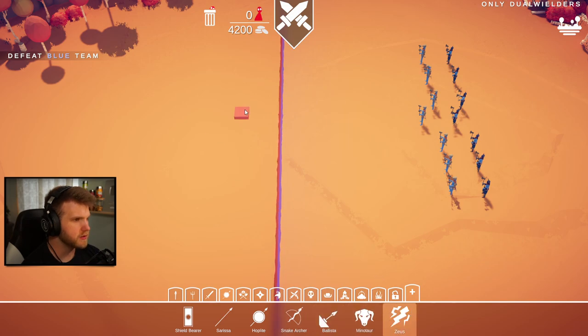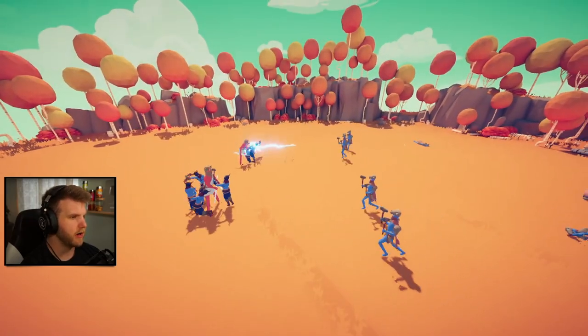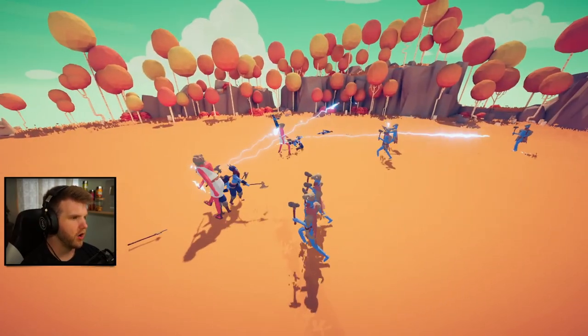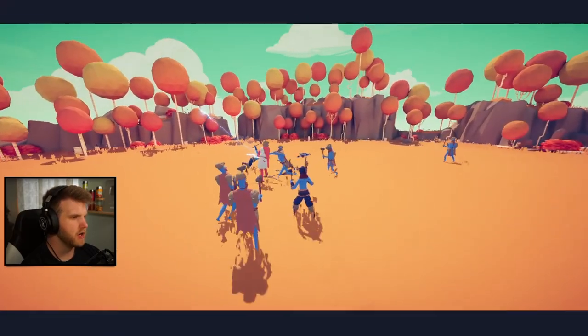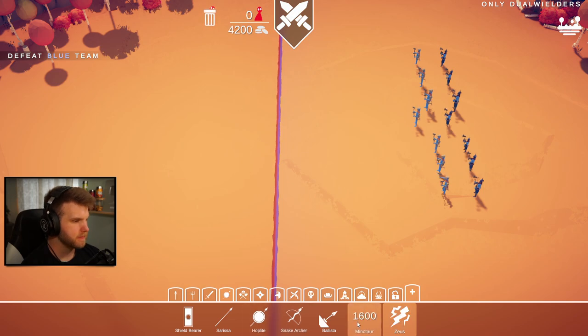Zeus! Let's summon two Zeuses and see what happens. Come on Zeus - he's dual wielding lightning if that helps! Oh yeah, come on Zeus and Zeus! Nope, he's dead. Frick.